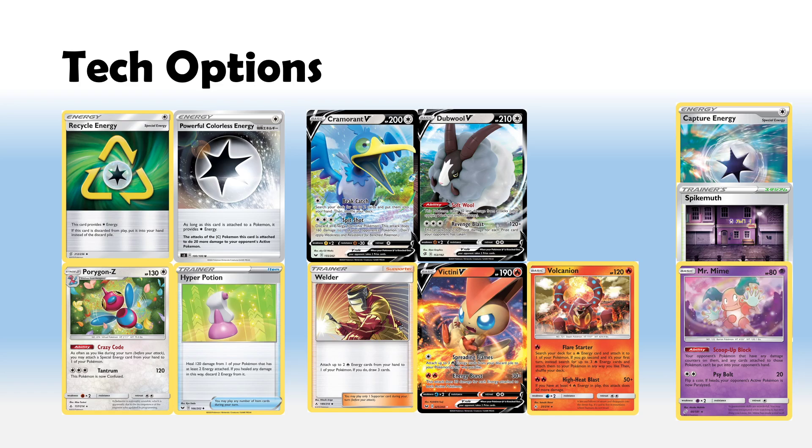The Welder build I also think has potential. It's more likely Centiskorch will be the best VMAX to use Welder, but it does cover a lot of Salamence's weaknesses — you gain things like Volcanion and Victini V to get over Zamazenta. Spikemuth can ease the pressure of Zigzagoon pings and punish Jirachi plays. If I was playing Spikemuth I'd want to combine it with Mr. Mime to shut off Scoop Up Net as an out, forcing those Jirachis to use switches.